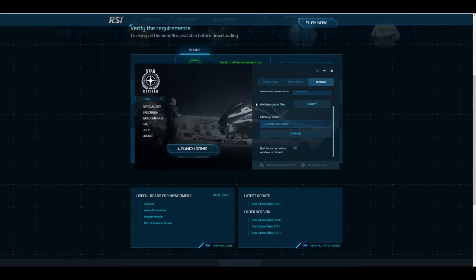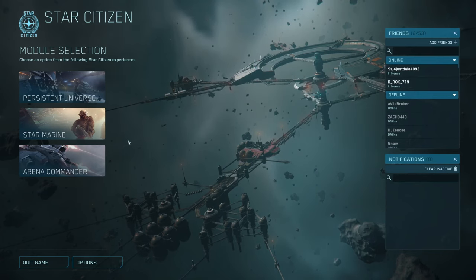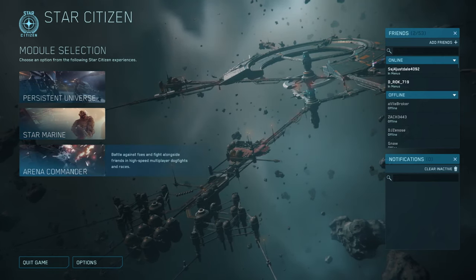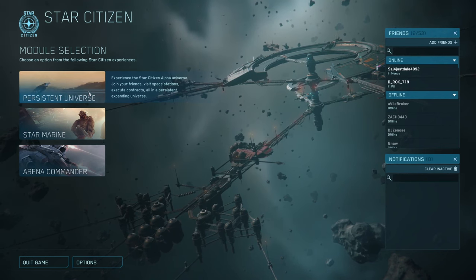Now that you have the game downloaded, I'm going to quickly show you how to get into those ships, because Star Citizen doesn't hold your hand. It can be a little overwhelming when you first jump in, but if you'd like to join a crew there's a Discord link in the description. But if you'd like to go solo, click launch game. Once you're loaded in you'll see three buttons: arena commander, star marine, and persistent universe. Persistent universe is where we'll be experiencing this free fly.